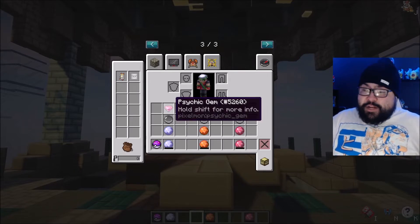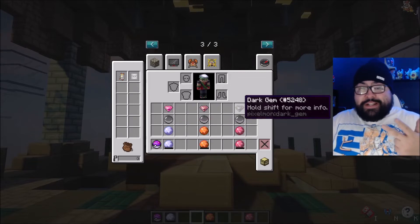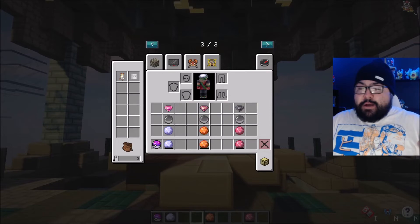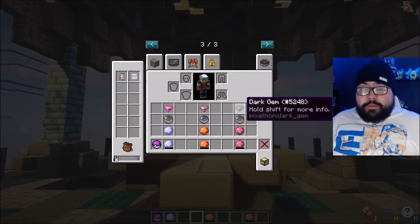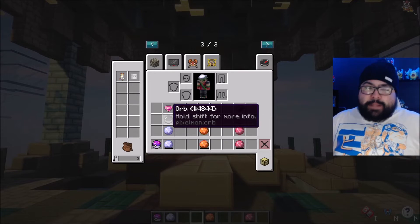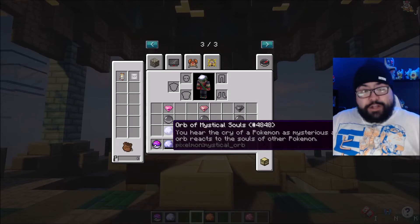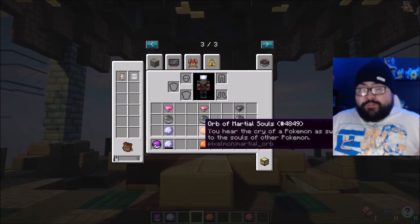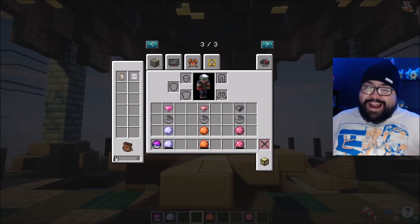For Articuno you need a psychic gem, for Zapdos you need a fighting gem, and for Moltres you're going to need a dark gem — as opposed to what you'd normally need: the ice stone, lightning stone, and fire stone. All you have to do is go into a crafting grid and craft them together next to each other, and it'll give you the orb in question. That gives you the orb of mystical souls for Articuno, the orb of martial souls for Zapdos, and the orb of malevolent souls for Moltres.